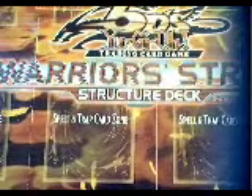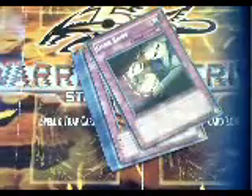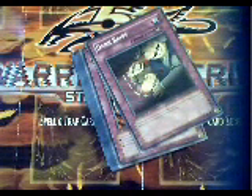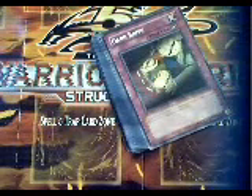The last trap is Dark Bribe — this is probably the best card you get out of this deck and worth the most. You can negate a spell or trap card your opponent activates, and they draw one card. It's a counter trap, and it's probably the reason I bought this deck — just to get this card. So yeah, that's the whole deck. I don't think the deck itself is that good, but if you want to buy it just to get some of the cards in it, I would do that. If you're trying to make a basis for a Gemini deck, I'd go ahead and get it. But overall, it's okay — not really that good. I hope to have some more videos soon.